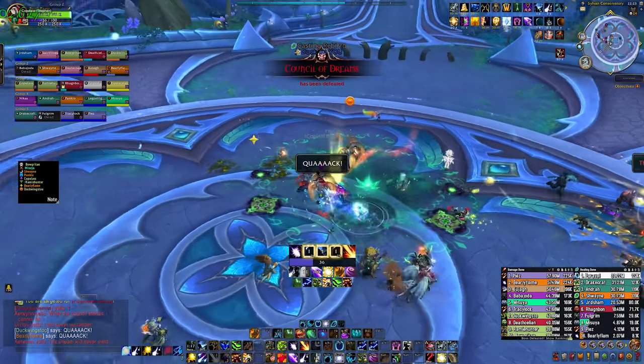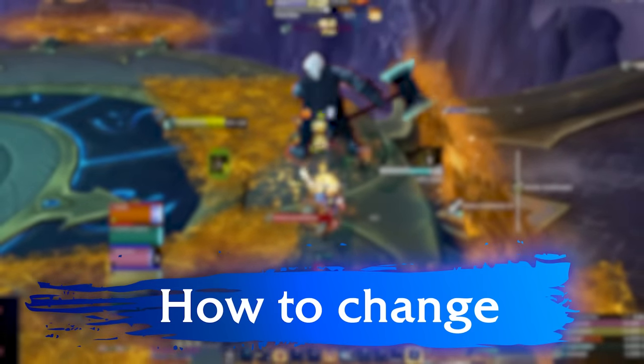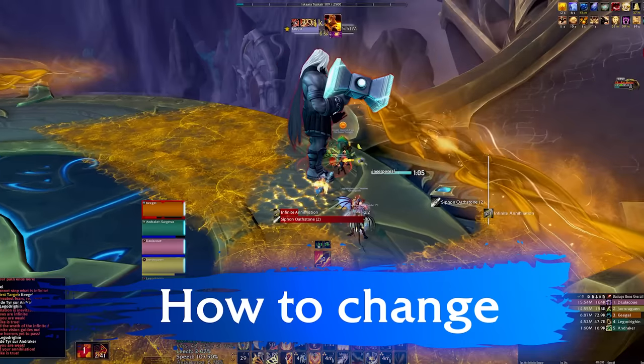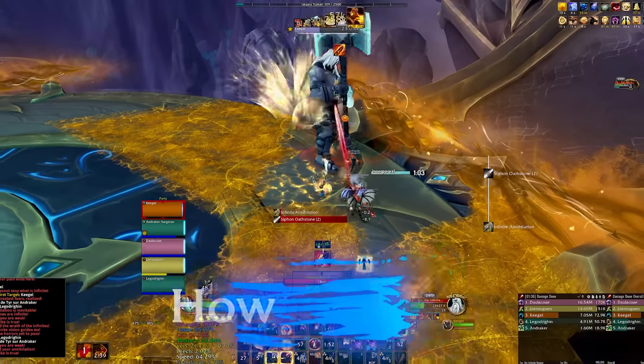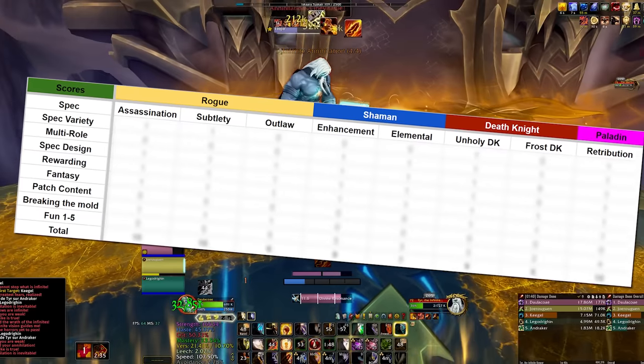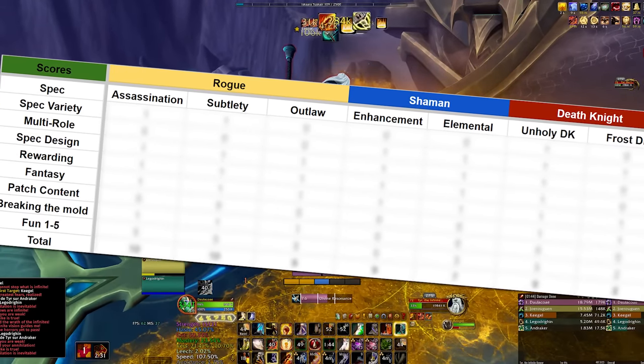After talking it over with my raid leader and getting a surprising green light, I decided to swap. And now we get to the best way I always found to choose a spec to main, or even an alt if that's your fancy. By showing you how I decided on what to play will help you make a choice for yourself as well.